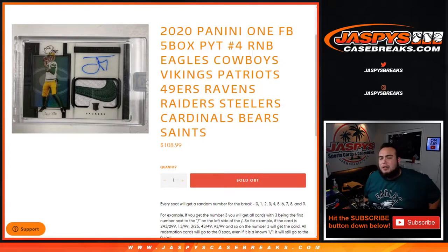What's up everybody, Jason here for jazbeescapesbrake.com. We're doing a quick little random number block randomizer for the last teams in Panini One Football. This is the five box Pikachu number four — R&B for the Eagles, Cowboys, Vikings, Patriots, 49ers, Ravens, Raiders, Steelers, Cardinals, Bears, and Saints.